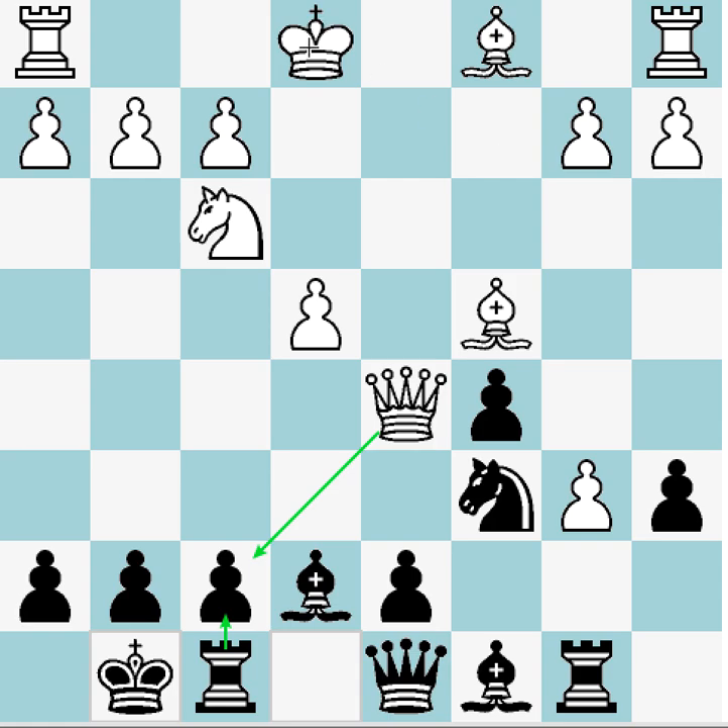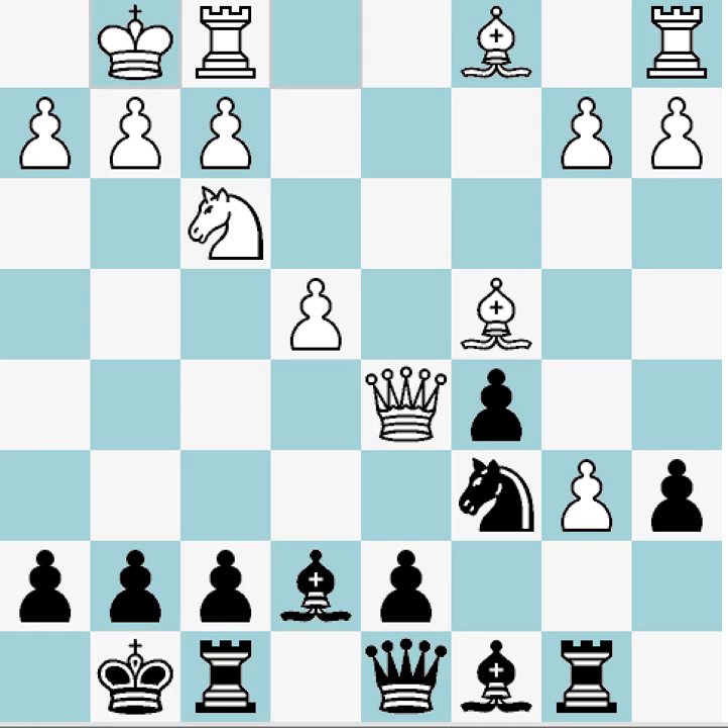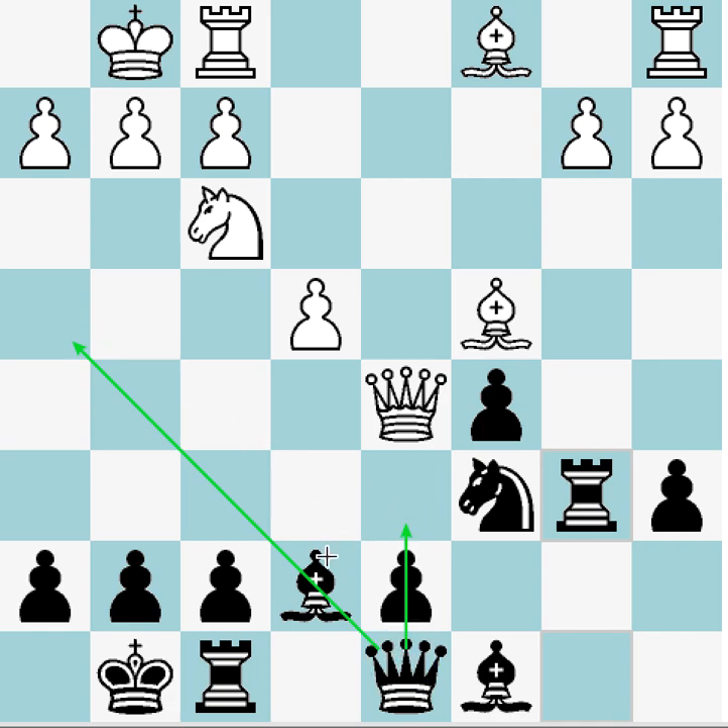From here white castles, and we can actually collect the pawn if we like. You can take with the queen, but it's probably better to take with the rook — I think we need the queen here to defend this diagonal and also defend this pawn should we choose to push it. We want to move our bishop, so the queen is actually better on d8. That's the reason the rook comes here, and not to mention bishop f4 doesn't come with a punch anymore.